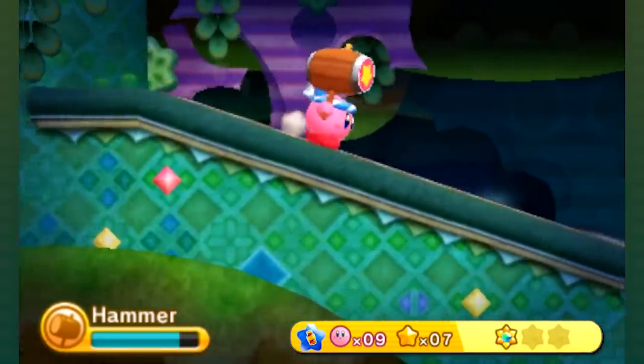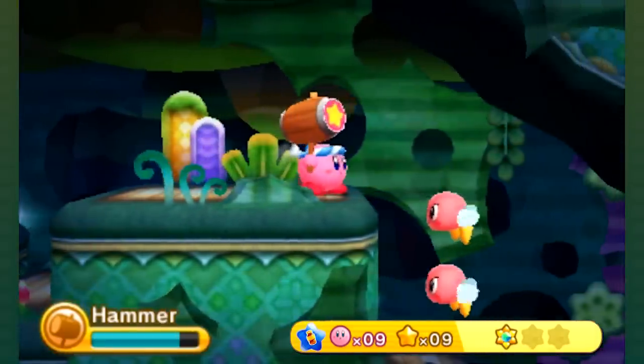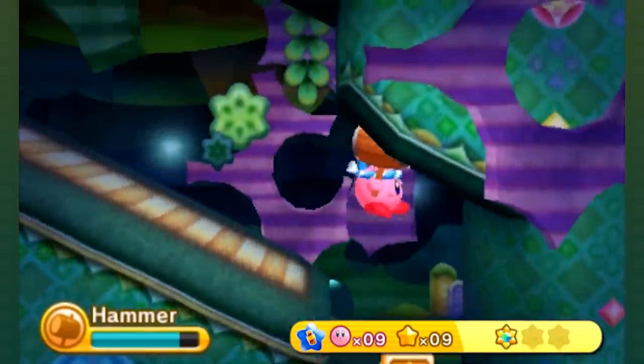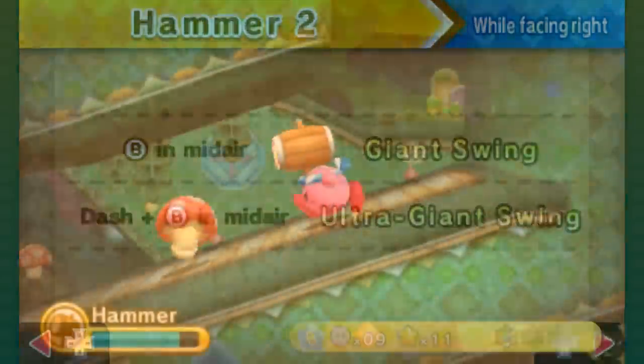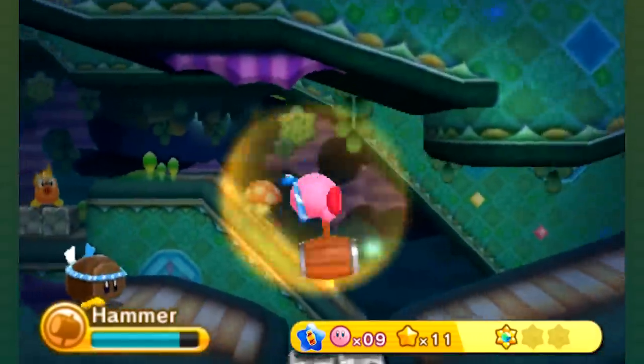Pound him into gravel, and then pound that gravel into dust! There's another ability — you can grind things below you. In fact we'll do that right now. What other moves does this Hammer have? I'm using the same ones over and over again now.